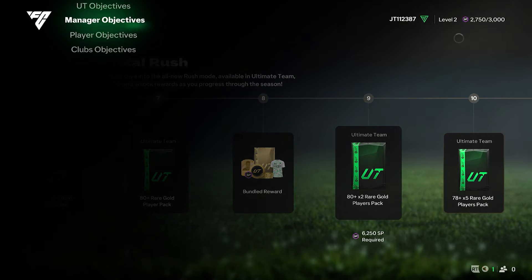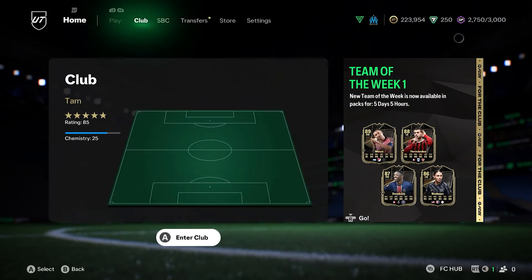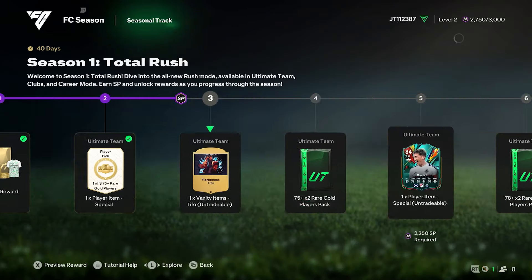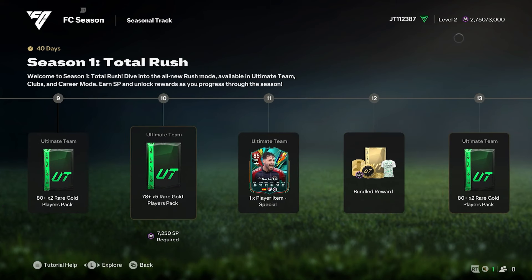From there, you can go straight to the Objectives as well, and I believe you can do it from most menu settings now, because it is the FC Hub. So even from your team, press the FC Hub button, and it will take you straight to that Seasonal Progress. Then you've just got to get the rewards, and you can carry on with your career.